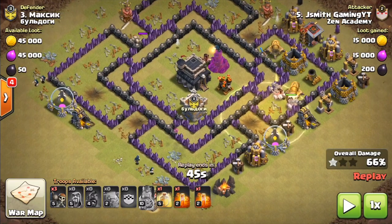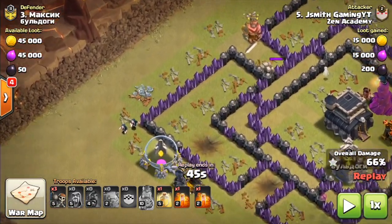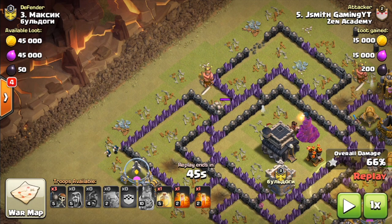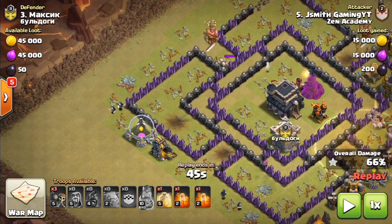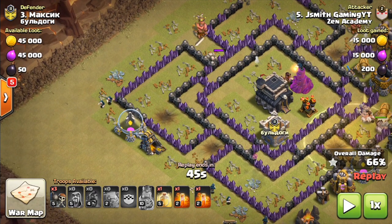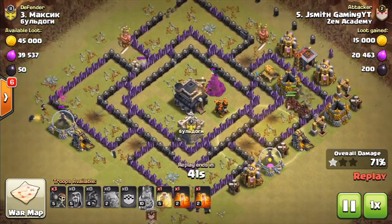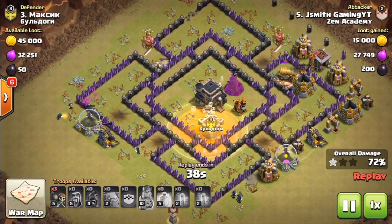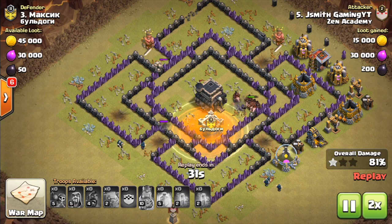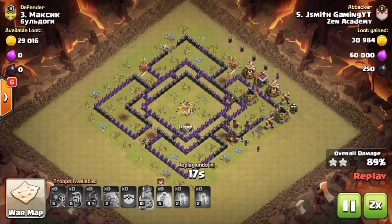After you deploy your hogs and they start cleaning out the defenses in the local area, you need to start dropping your cleanup as soon as possible. This is very important — you should never fail a raid on time. As soon as your hogs have started to go through the base, put your cleanup down as soon as possible. My hogs are going through the base, and now the rest of my cleanup troops are just going to clean up the rest of the base — and that's a GG.